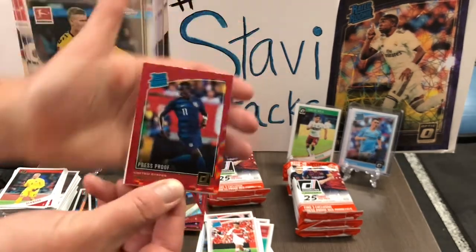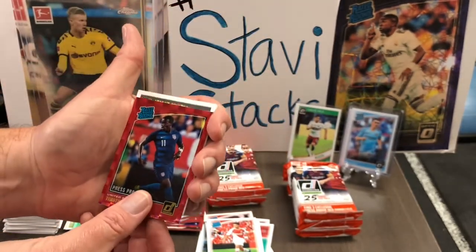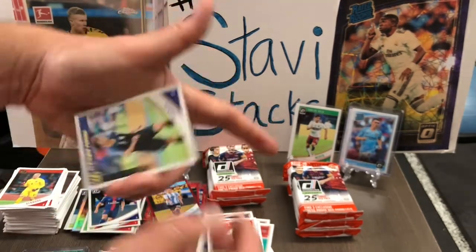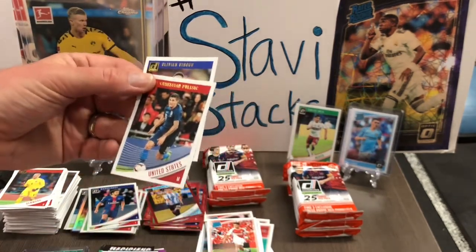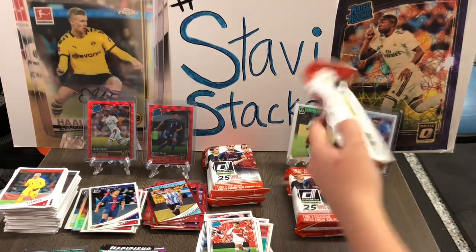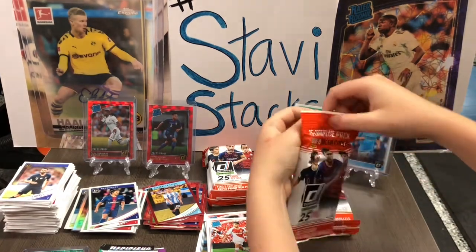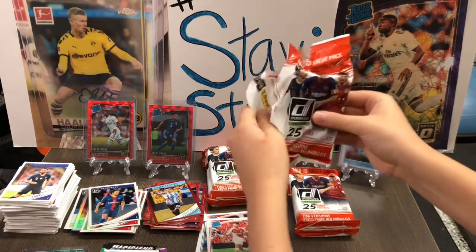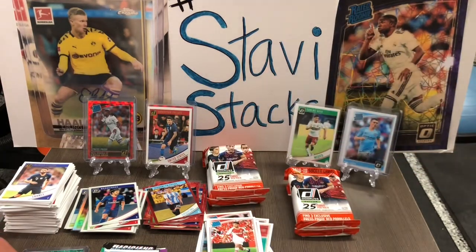Tim Weah! Yes, yeah baby! Tim Weah — that's my sleeper pick for the U.S., man. People are sleeping on him. He's legit. Julian Brandt. Kevin De Bruyne. You know what would be nice — if an Mbappe snuck in the back here? Benjamin Pavard. Pulisic. Snuck in the back. And Olivier Giroud, his buddy. We should rate these packs out of 10 as you go rolling through.